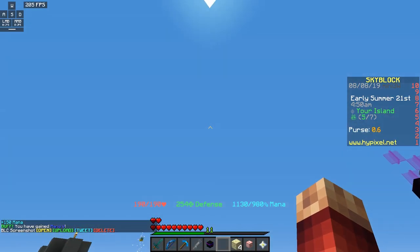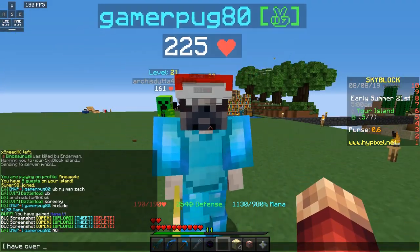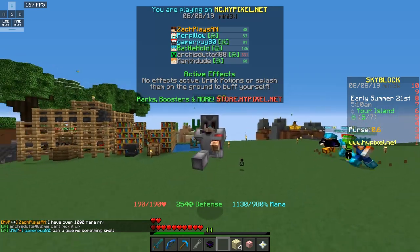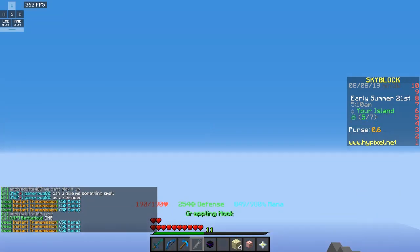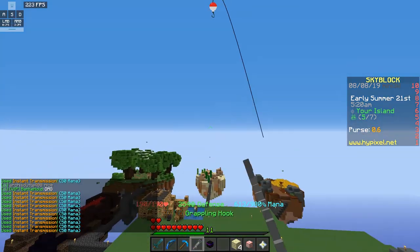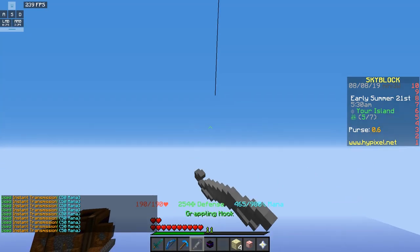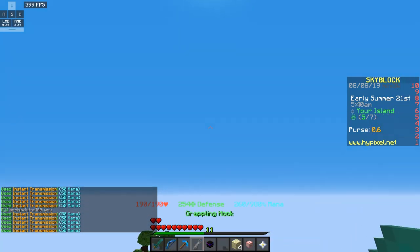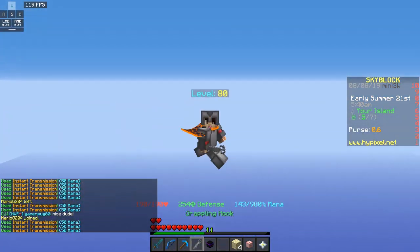1130 mana — that is absurd, probably the most I've personally ever seen. I have over 1000 mana right now, that is unreal. With 1000 mana you can launch yourself wherever you want. Look at this — we're just soaring around and it's recharging so quickly. We could honestly sustain flight for a good while. We're just flying around right now, we have not touched the ground in a while, and it's all because of our mana situation.